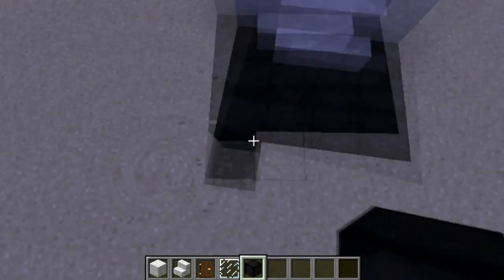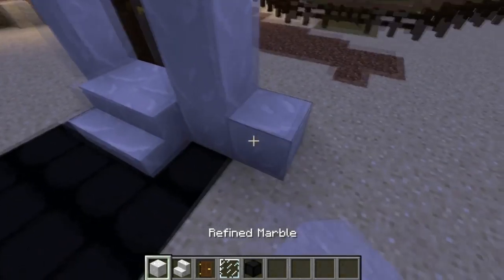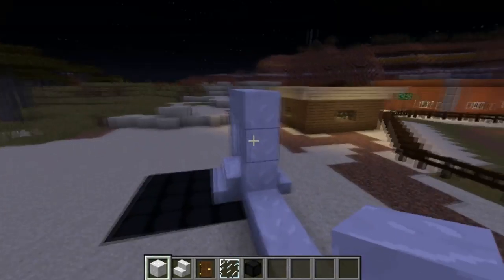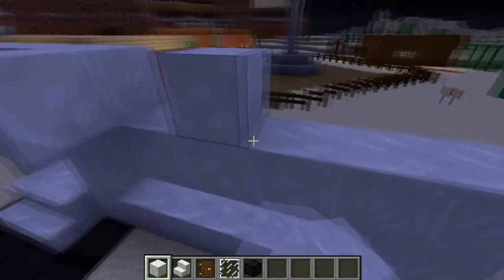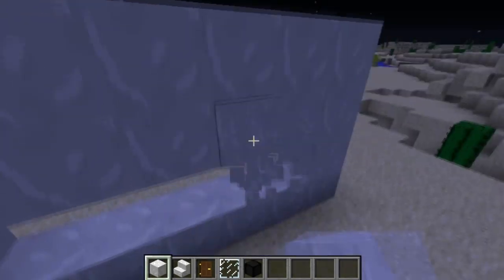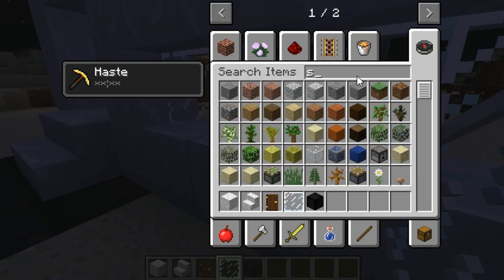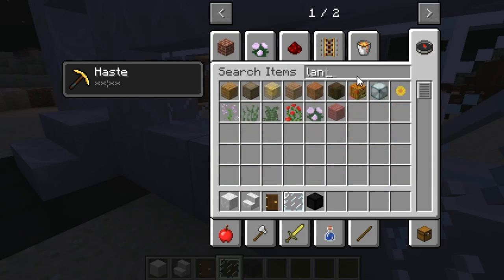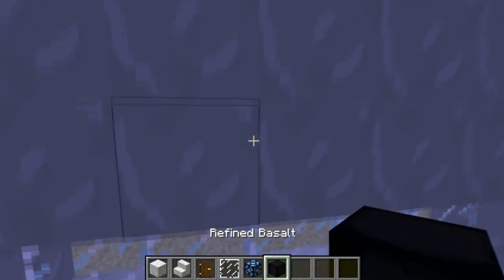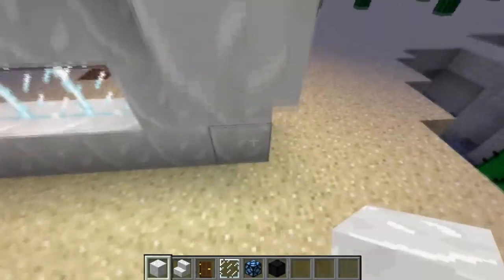I'm going to have some basalt for the floor. These are all blocks I custom textured. And then we're going to need — the last right here. Okay, inside — not lantern. Lamp. Do a water lamp. There's one bad thing about this: whenever I do animation in this world, this won't be here.